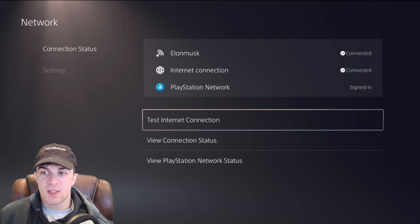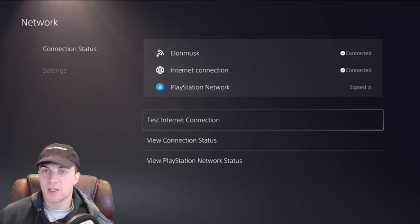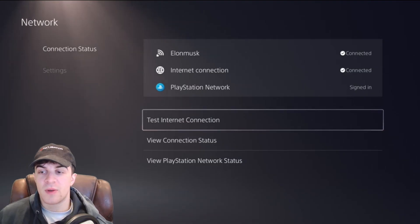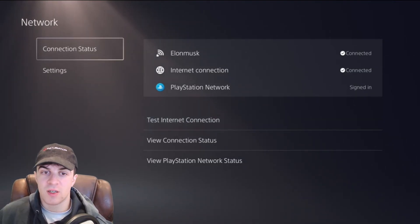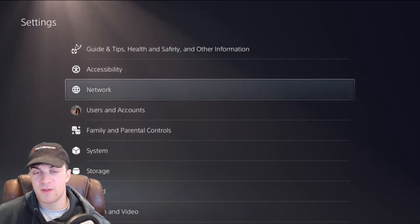If it is connected, go ahead and potentially disconnect and reconnect from it — that can sometimes help. If you press the Test Internet Connection button, this can sometimes reset the internet and make it work effectively.